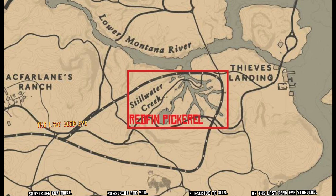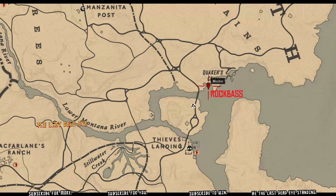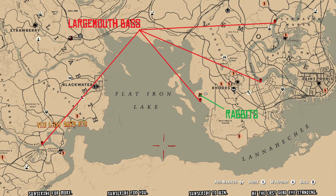Redfin pickerel is one fish that you can get flaky fish meat from. You also get it from rock bass, chain pickerel, perch, smallmouth bass, and largemouth bass. Largemouth bass can also be found over by the Bluewater Marsh — so with the Philip Carlier bounty, you can knock out all those challenges.